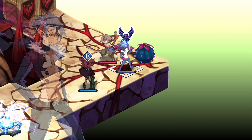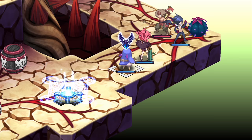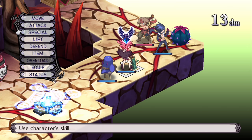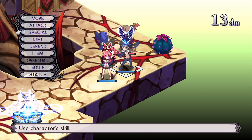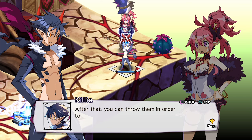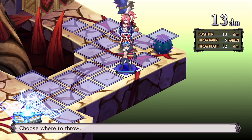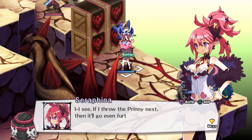Next, how to apply it. You can lift more than one character. You can lift multiple allies like this to form a tower. After that, you can throw them in order to travel farther distances. If I throw the prinny next, then it'll go even further. That's right.